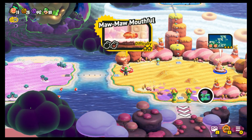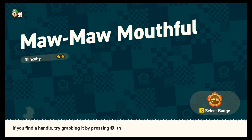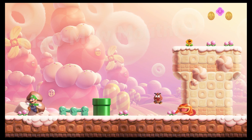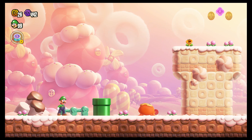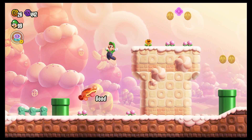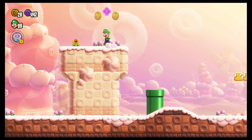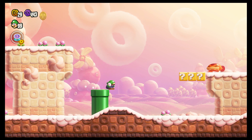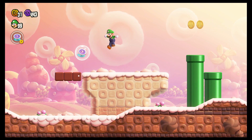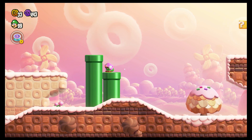We're going to start off with Maw Maw Mouthful. After how much we've been playing, a two-star difficulty shouldn't be that bad. So yeah, these are Maw Maws — weird Axiwaddle-looking things that can just eat whatever, including Koombas. So we're going to have to try to stay out of that mouth. We can at least take him out that way easy enough, but we'll have to be careful to avoid getting gobbled up.